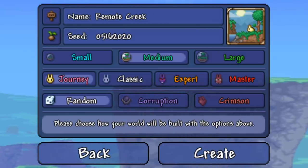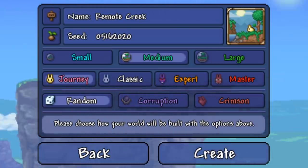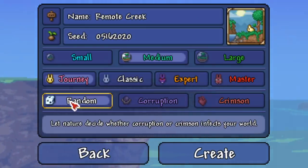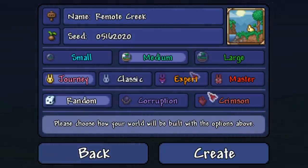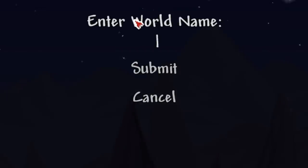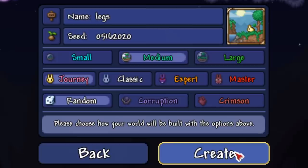The chest the legs are in can be very, very random. Last but not least, another important thing: make sure you're set to random for whether corruption or crimson appears. The world name doesn't matter — I'll name it 'legs' — and let's create the world.